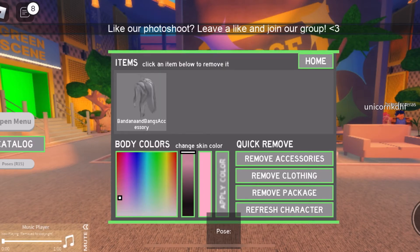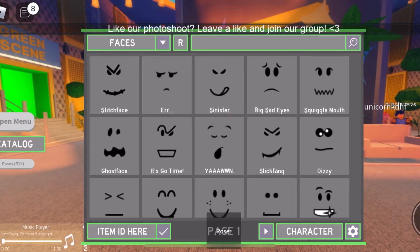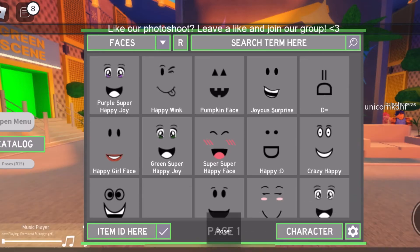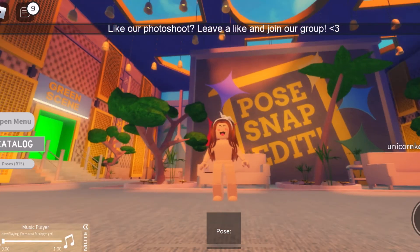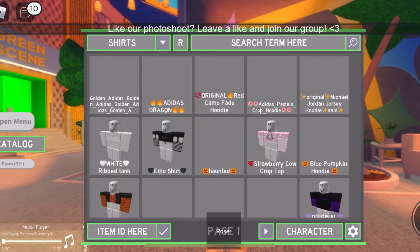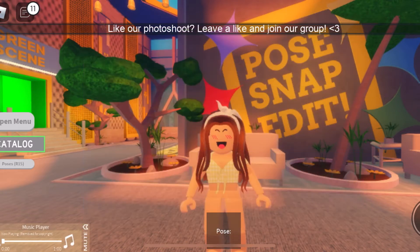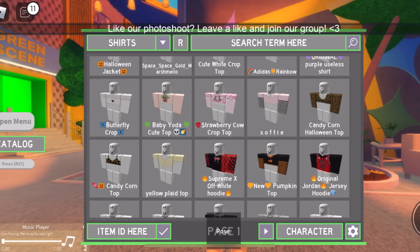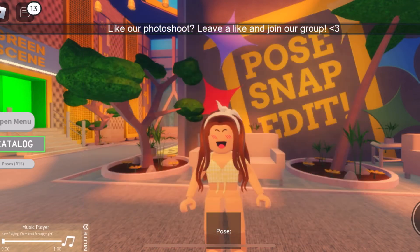I'm going to search up 'happy face' because obviously there's a happy face. This item — oh, you can't buy it. Okay, so here's my face now. I'm going to go to my shirts and collect shirts. I think it was this one — I do remember! Now you have my shirt on.